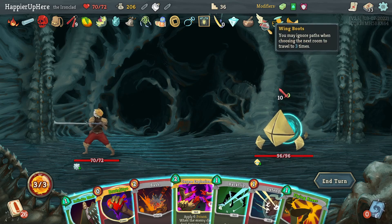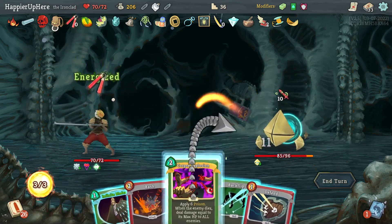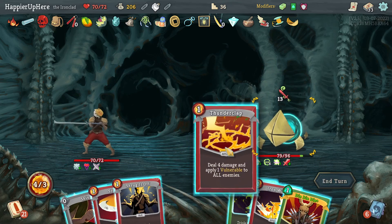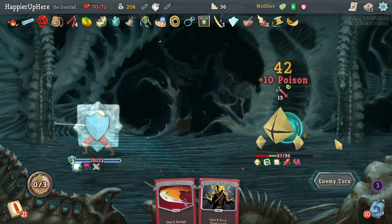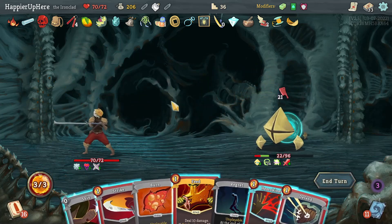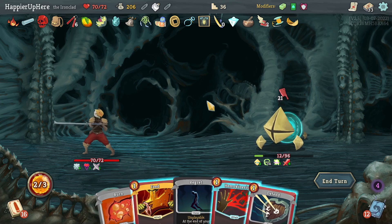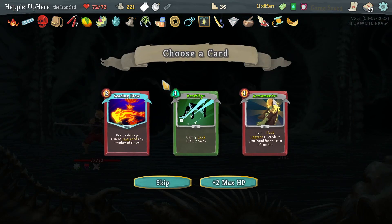I'm glad that even though I made a mistake it didn't end up affecting anything. Let's do Brutality, Flying Knee, and Corpse Explosion, Infinite Blades. 13 — let's do Thunderclap, Die Die Die, Iron Wave, and Catalyst. Now I should really try to use Feed more often. Hang on — 22 incoming, I think I can kill here — nope. I messed up — I should have done the Hemokinesis first. That was really bad.